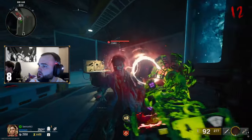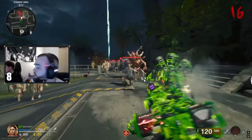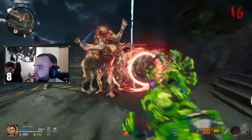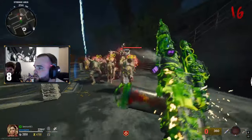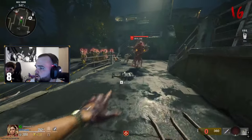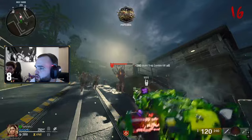The Wonder Weapon has two firing modes: a primary and a secondary fire. The primary fire shoots out a beam that kills all the zombies in its path, and the secondary fire shoots similarly to the way the Raygun Mark III did on Gorod Krovy in Black Ops 3, where it essentially slows all enemies down in its path.